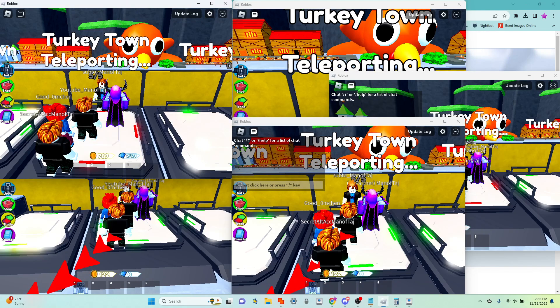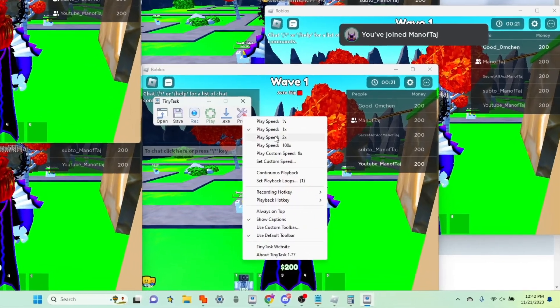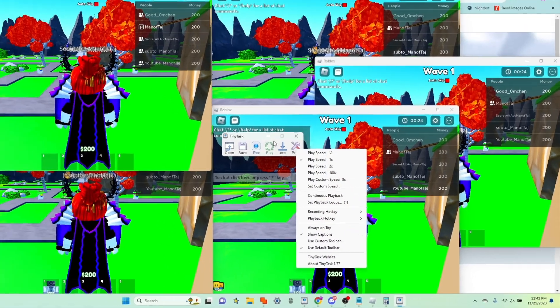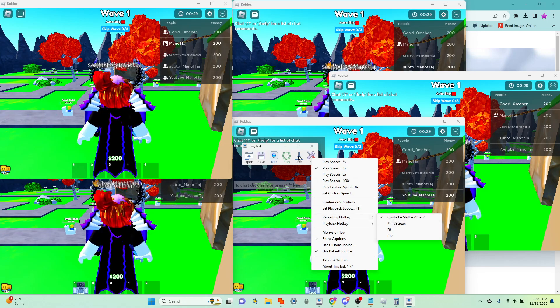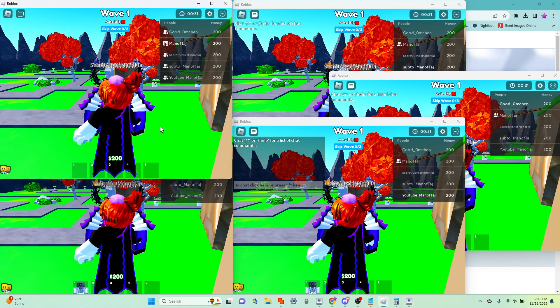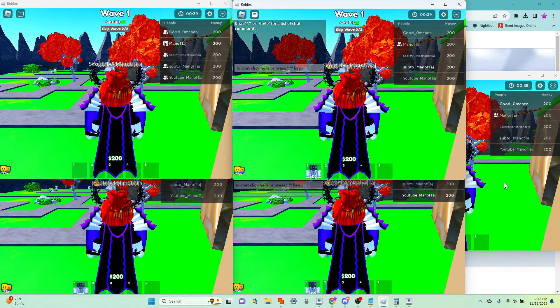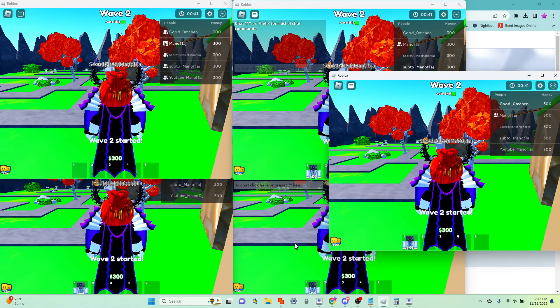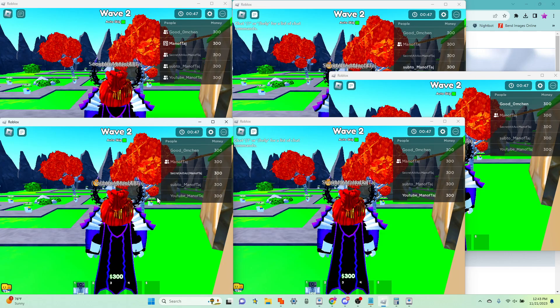Hop into your first lobby. Now that you're in the game, open up Tiny Task, go to your preferences, and make sure your settings are the same as mine. After you do that, check what your recording hotkey is and follow the command on your keyboard. Make sure you're on your main account. Press Control-Shift-R to start recording, then auto-skip through the prompts. Now all you need to do is wait for the round to be over while still recording.